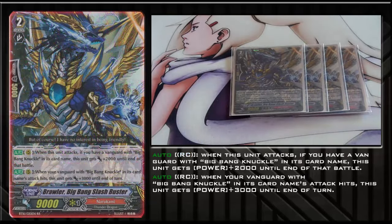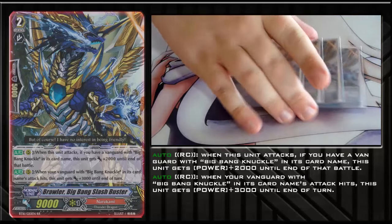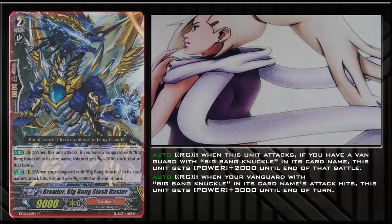Grade 2s — you have Brawler Big Bang Slash Buster. This is your primary Legion, and he is the best Grade 2 in this deck. His first ability: whenever he attacks anything, as long as you have a Vanguard with Big Bang Knuckle in its card name, he gains Power Plus 2 — making him an 11k attacker all the time as long as you're on Grade 3. His bottom ability: whenever your Vanguard with Big Bang Knuckle in its name hits anything — rearguard or Vanguard, including multiple attacks — each time it hits, he gains Power Plus 3,000 until end of turn. If you have Knuckle Dragon he can gain as much as 9; Knuckle Buster, 12; Turbo, 18. I wish you could play stands in this deck, but you want your Vanguard to attack first, so you just crit them.